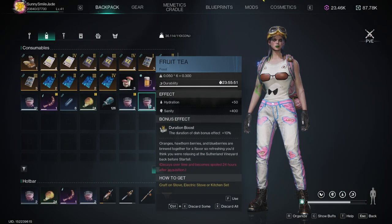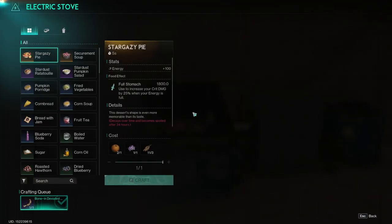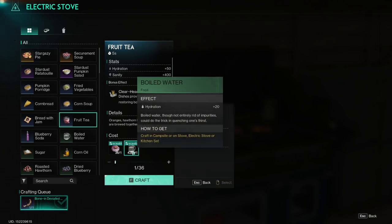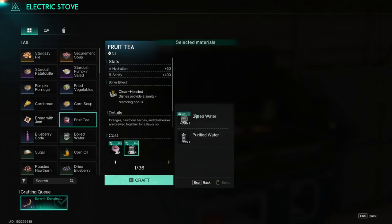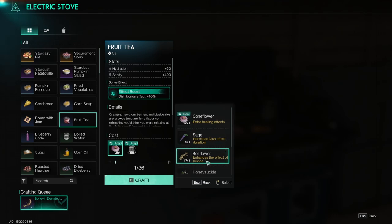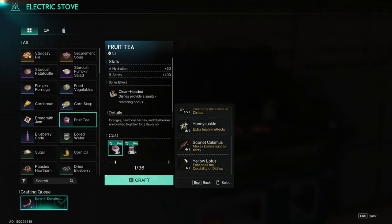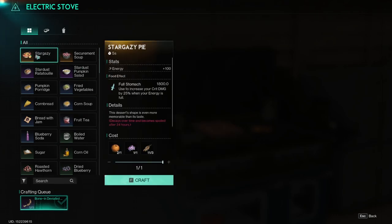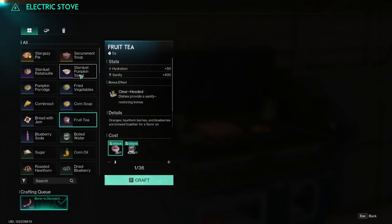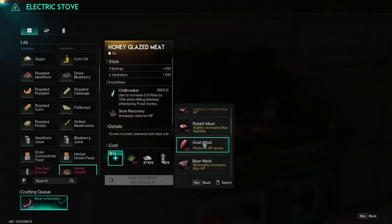Also, did you know you can actually see the bonus effect for each food with multiple bonus effects? If you go to the electric stove and go to the fruity section — if you look into water, nothing's going to change. But if you go to the flowers, you can see that the bonus effect changes based on the flower that you are using. Same goes for any other thing that has multiple plants. You can also check for the meat — it still changes the food effect and the bonus that you get based on the meat or the plants that you are using.